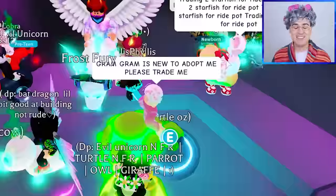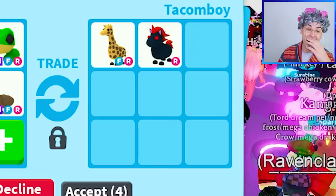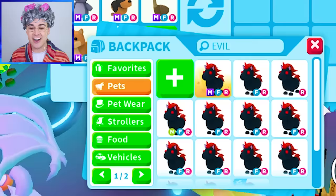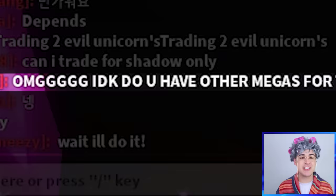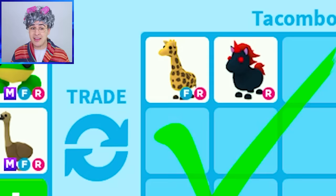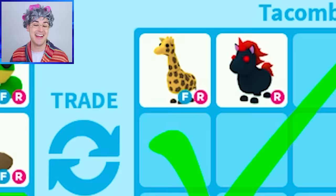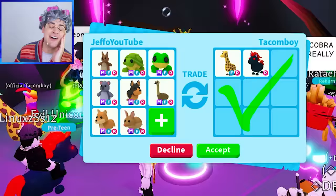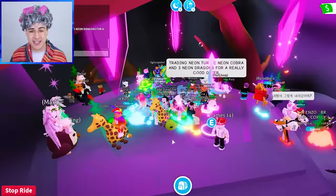Graham Graham is back in a new server. All of a sudden, we have a Mega Frost Dragon and a Mega Frost Fury, and this person's dressed as fries. Graham Graham is new to Adopt Me — please train me. We got a giraffe! This is not a drill. They're adding an evil unicorn. Does everybody have evil unicorns now? They were one of my favorite pets. They're accepting — I'm going to say, do you have other Megas for trade? I'd really like to trade all these Megas for a Mega or an old Neon, like a Neon Giraffe or Neon Bat Dragon. I'm going to decline and keep looking.